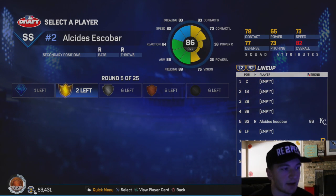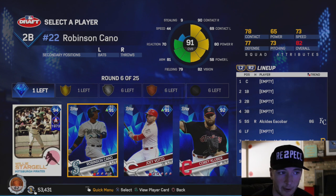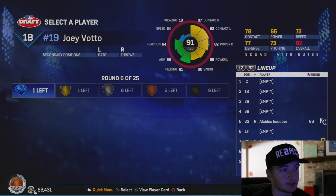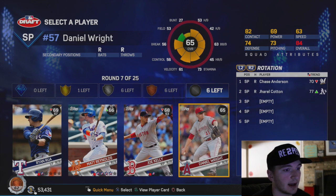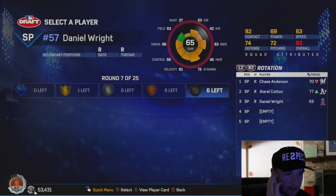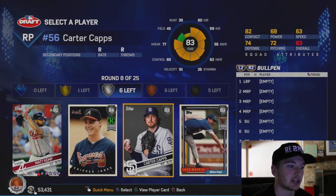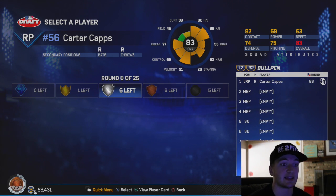He's got some good vision, not really any power. We got Willie Stargell, who has incredible power, Robinson Cano, Joey Votto. I think we're going to have to go with Votto. I don't think I've ever used Votto. He doesn't have very much speed, decent fielding rating. We're going to toss him into the starting rotation. I like having good relief pitchers. I'd love to take Chipper Jones, but I'm going to go with Carter Capps - one of the best relief pitchers for a low price.